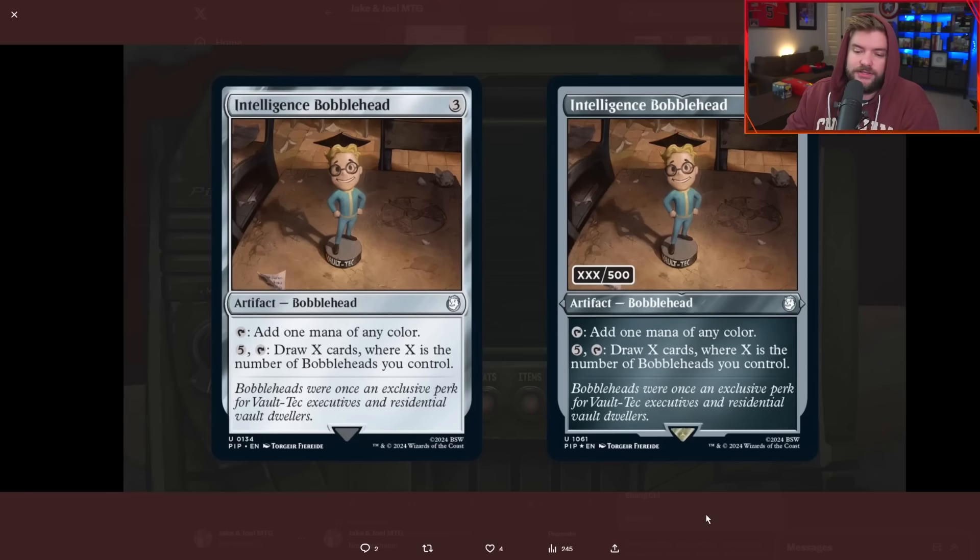We see serialized in every set now. This Fallout set has seven different bobbleheads you can collect, with 500 serialized versions each that can be opened in collector boosters. This is one of those products getting commander decks and collector boosters at the same time. They've got to slow down with this — if it's serialized in every set, nobody's going to care. I guess collecting one of each serialized bobblehead would be a real achievement, but it's just not exciting when it happens all the time.